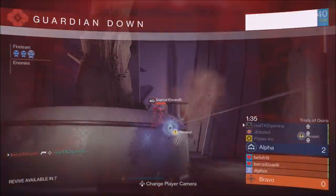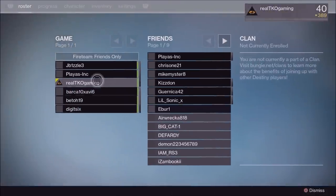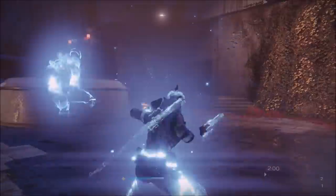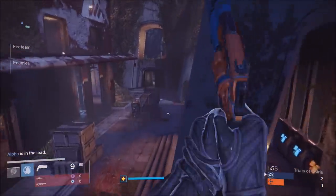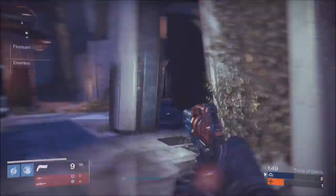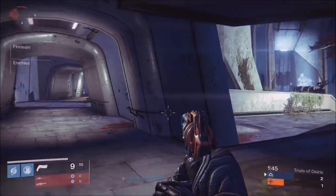I just got killed there — all that guy could see was my head and he jumped up and killed me. That's because he had Icarus on his hand cannon. You guys will see that later. It's a really good perk to have on hand cannons — it allows you to have better accuracy while in midair. Honestly, sniper rifles should have Icarus as well, that would be awesome.